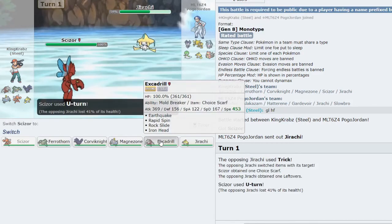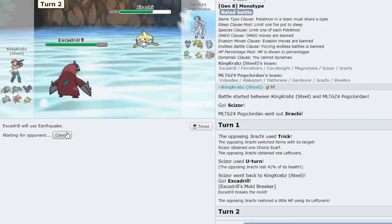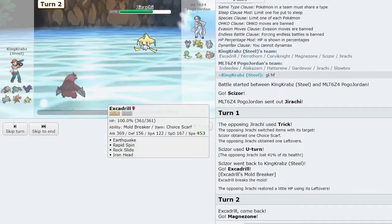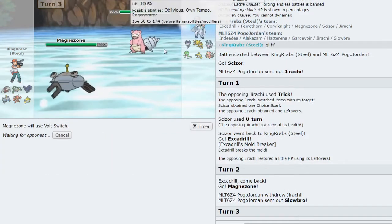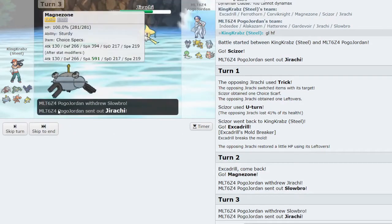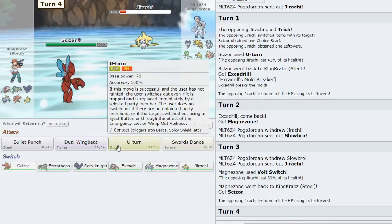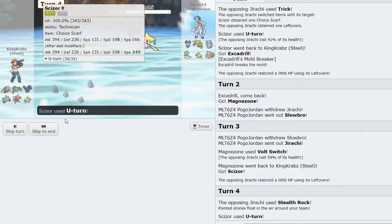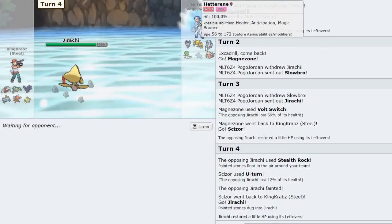Their best play is definitely Slowbro, who can eat a hit and pivot off me. I'm actually tempted to bring in Magnezone to get the jump on Slowbro as it comes out. I click Volt Switch, grabbing momentum myself, because they most likely have to swap if they don't want to eat a specs Volt Switch — and I get loads of damage on Jirachi. It opens up Scizor again to click U-turn. If I can continuously Volt-Turn around with these threats I can do some decent damage to their team. I take out Jirachi and click Doom Desire, which really limits my opponent's swap-ins.